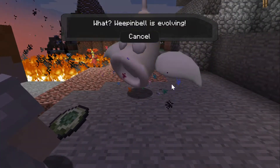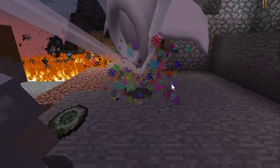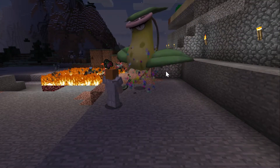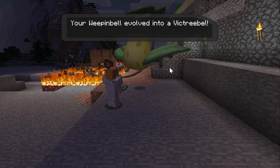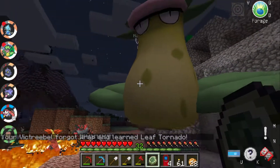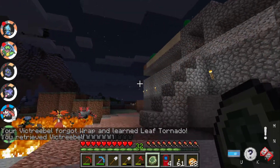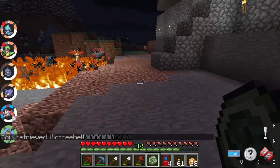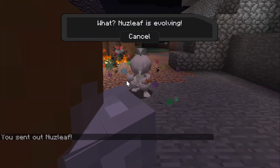There's Weepinbell right there. What — Weepinbell's evolving! Wow, Victreebel is ginormous! Leaf Tornado — we'll get rid of Wrap. Look at that thing, absolutely huge! I've got another leaf stone, so let's throw out Nuzleaf. There's Nuzleaf right there, what's up my friend.